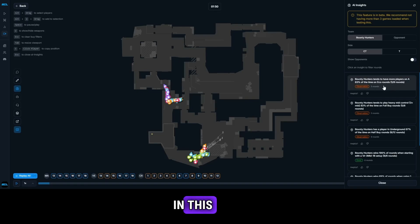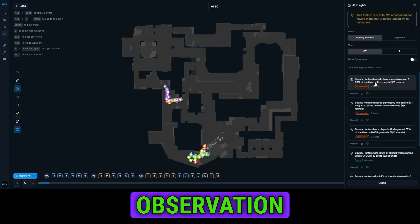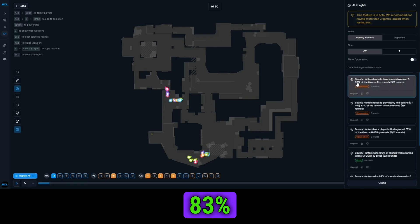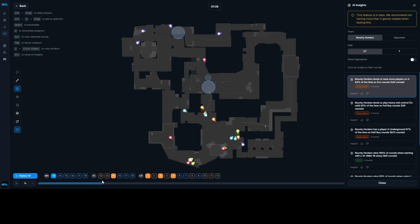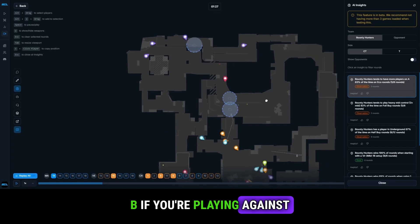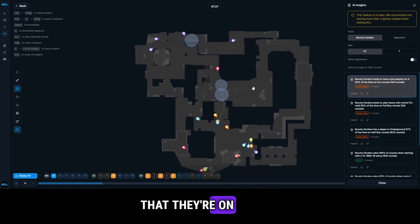For instance, watching Bounty Hunters, the AI has observed that they tend to have more players towards A during eco rounds 83% of the time. Clicking this will mark the relevant rounds, and we can see this is definitely true. In that case, you would preferably go towards B if you're playing against Bounty Hunters and you know they're on an eco.